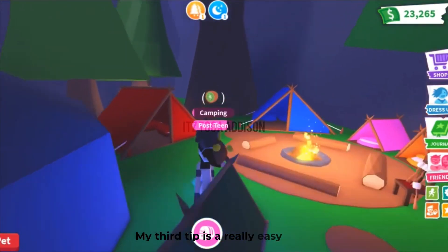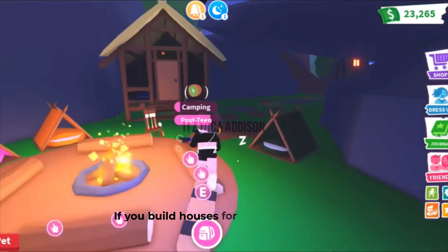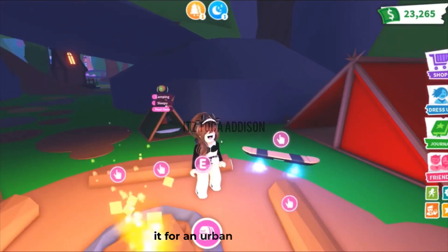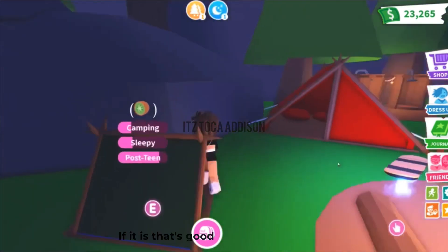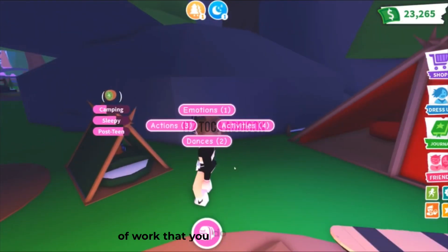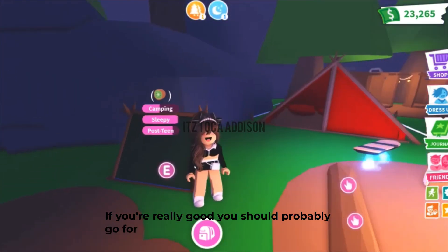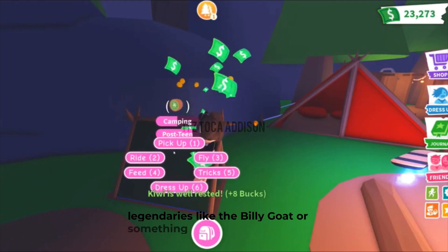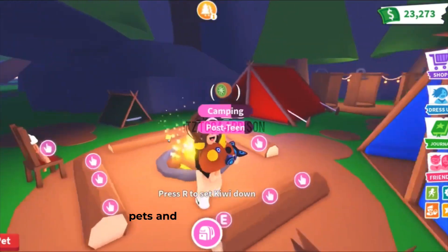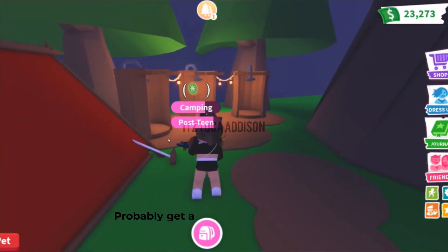My third tip is really easy — build houses for pets. It doesn't matter if the pet is from an Urban Egg or not; even if it's not, you can trade it for an Urban Egg pet. It even depends on the quality of work you do. If you're really good, go for legendaries like the Billy Guard. If not, that's okay — you can still collect pets and eventually get a good legendary or a mid pet like the Alley Cat.